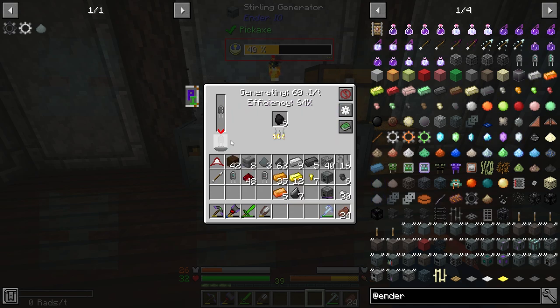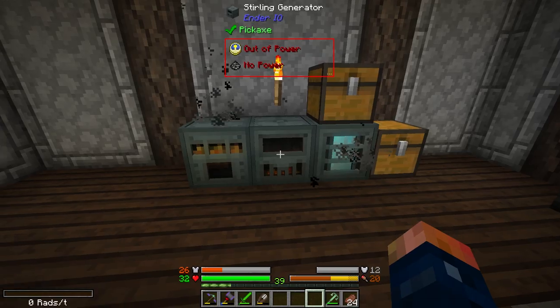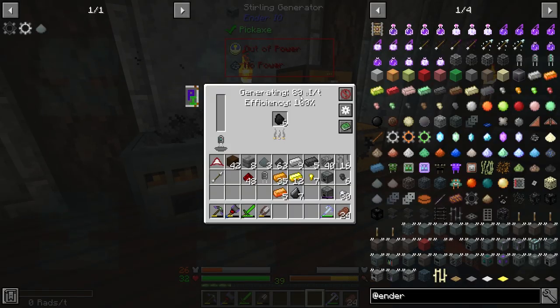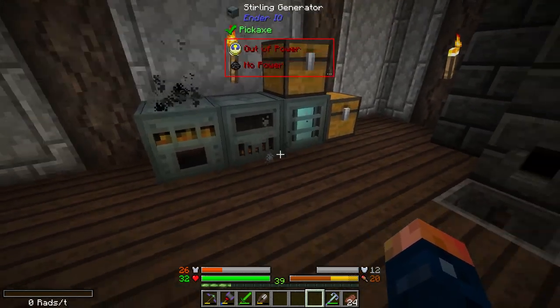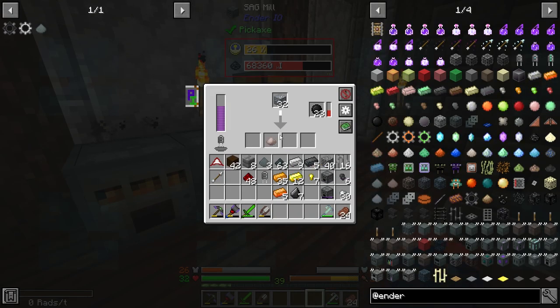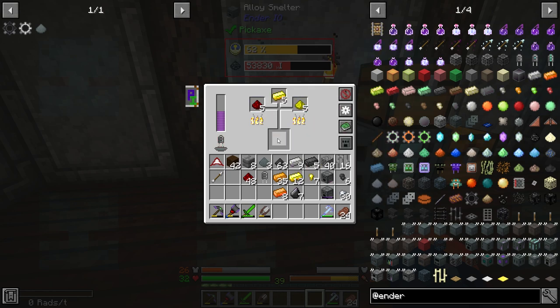So we can pull that out and put that in, and now we're having 100% efficiency. We're producing 80 RF instead of 60 that both of these require. So this guy, you definitely want to upgrade to the maximum first and then start working on these other machines.